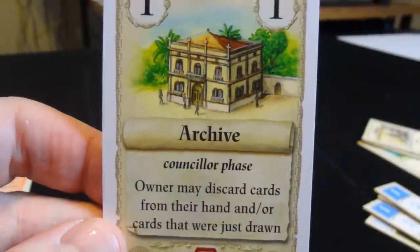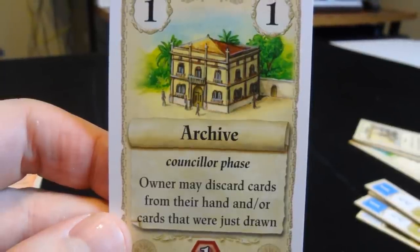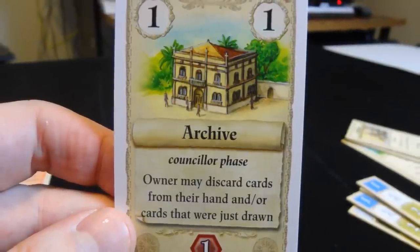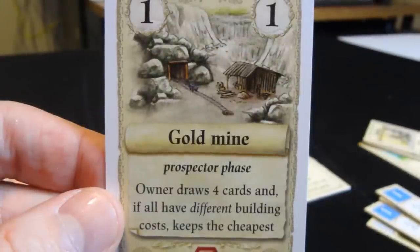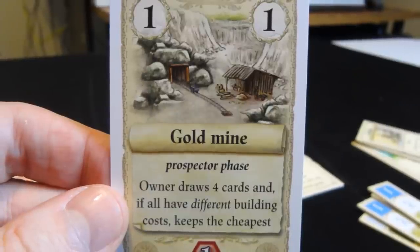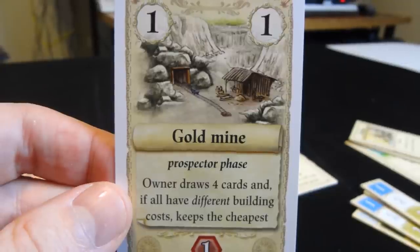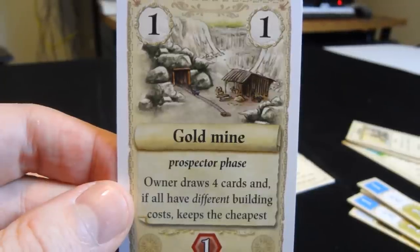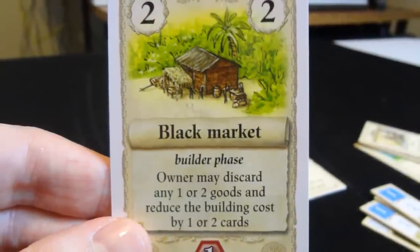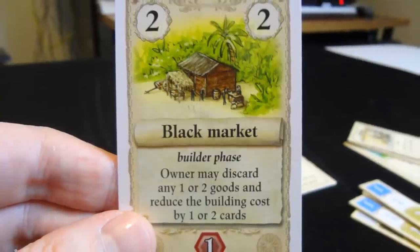Let's take a look at these city cards — this is really the core of the game. The archive: during the counselor phase, the owner may discard cards from their hand and/or cards that were just drawn, so you could draw two, keep those, and then discard another one out of your hand. The gold mine says the owner draws four cards — if all have different building costs, they keep the cheapest, triggered when anybody selects prospector. The black market lets the owner discard any one or two goods and reduce building costs by one or two cards, basically letting you pay for buildings with goods you've produced.